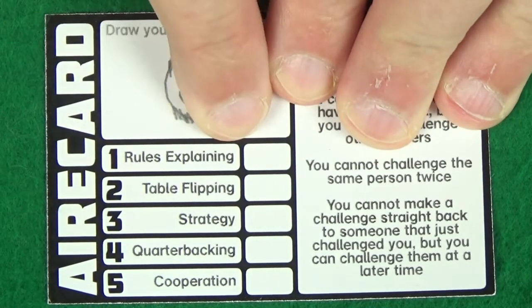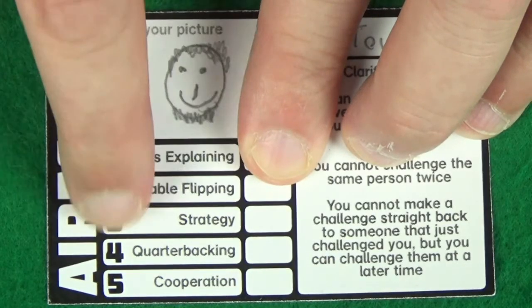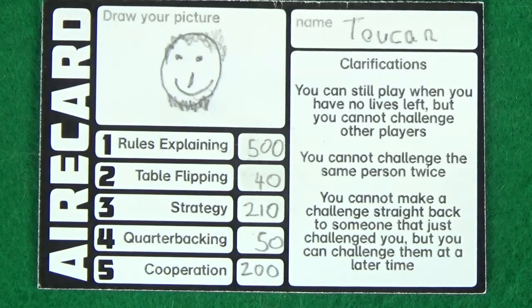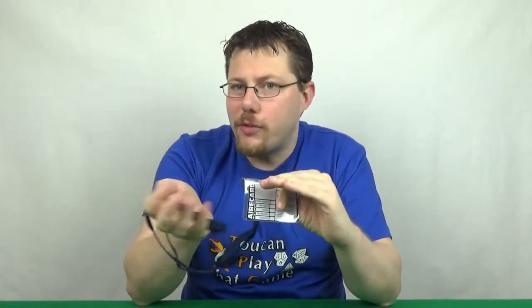The five stats are: firstly, rules explaining; secondly, table flipping; thirdly, strategy; fourth is quarterbacking; and the fifth and final one is cooperation. You'll be splitting a total of 1,000 points between all five different categories, but you must have a different value in each of the categories — you can't have 200 in all of them, say.